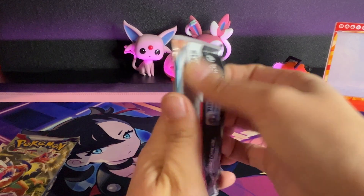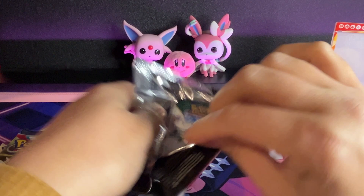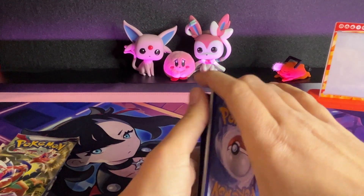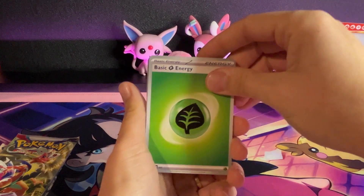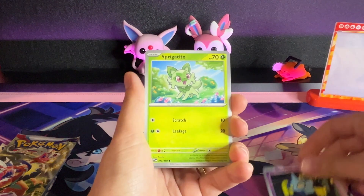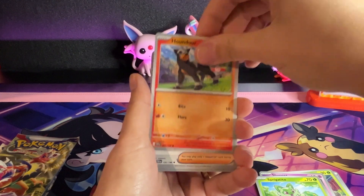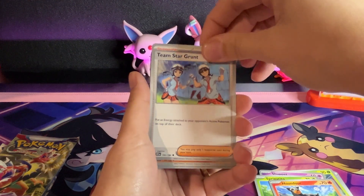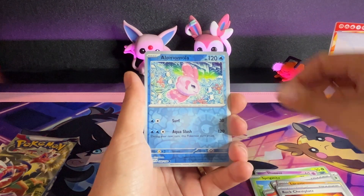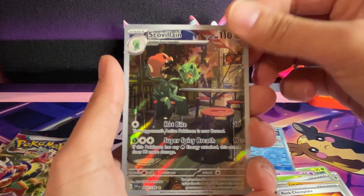Time to open some packs — Scarlet and Violet base set. Will we get anything good? That is the question. Code card, one to the front. We've got basic energy, Scatterbug — it's pretty good detail. I already see a glimpse of something... Houndour, Team Star Grunt, Vivacious, Rockruff, Chestnaught, Oinkologne, Mabosstiff. Oh, that's pretty cool!